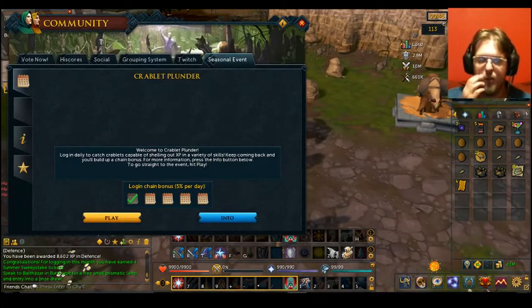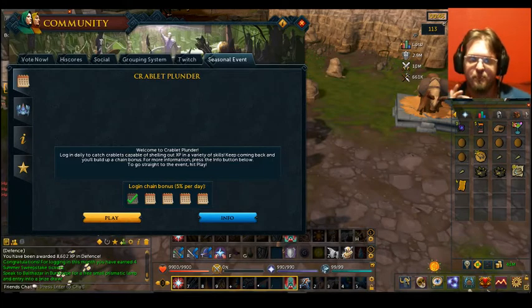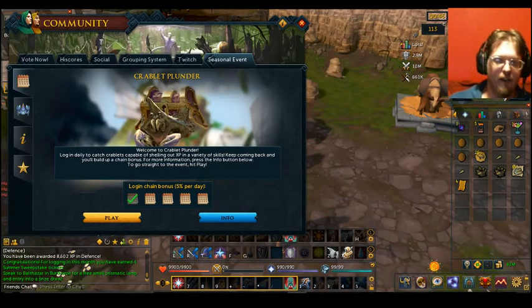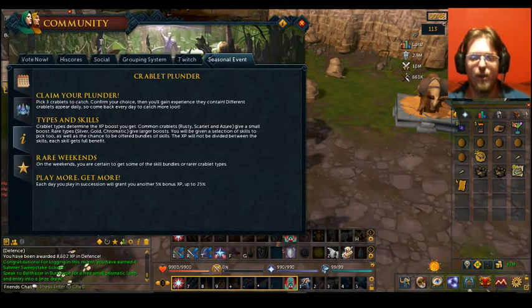If you right click on it, you can go into the Event Tablet itself. You have Login Chain Bonus and then you have different things going on. If you click on the Info, it will tell you about different aspects of it. You have rare weekends on the weekends — you are certain to get some of the skill bundles or more rarer Crablet types.